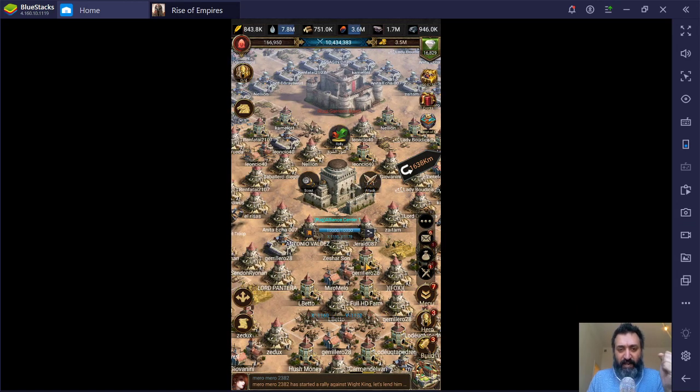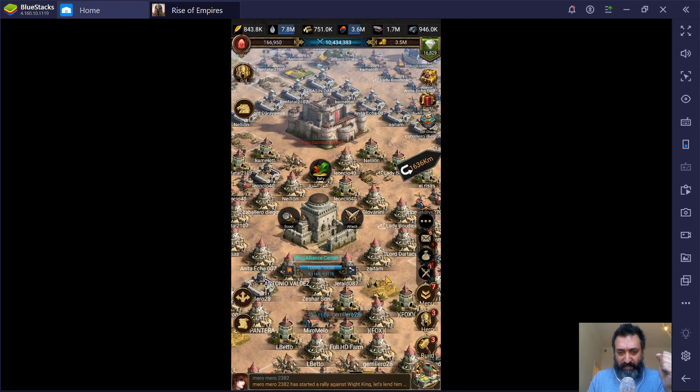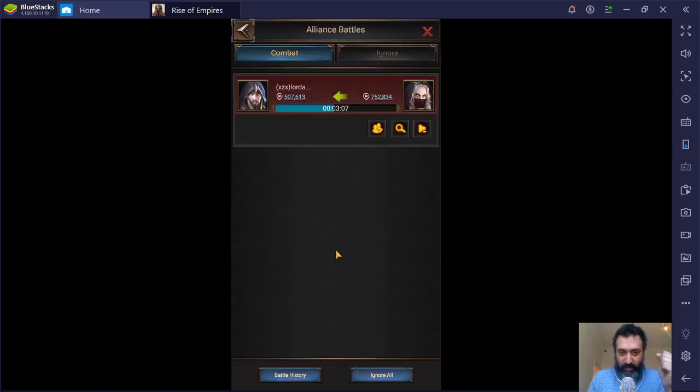So that's how to rally an alliance center and where you can find it. I've noticed that some people have asked me, and even within my own alliance, how do I join the rally? Where do I do the rally? Very, very simple. Click on the alliance center — rally. If you want to join one, click on the two swords, war, join it up.